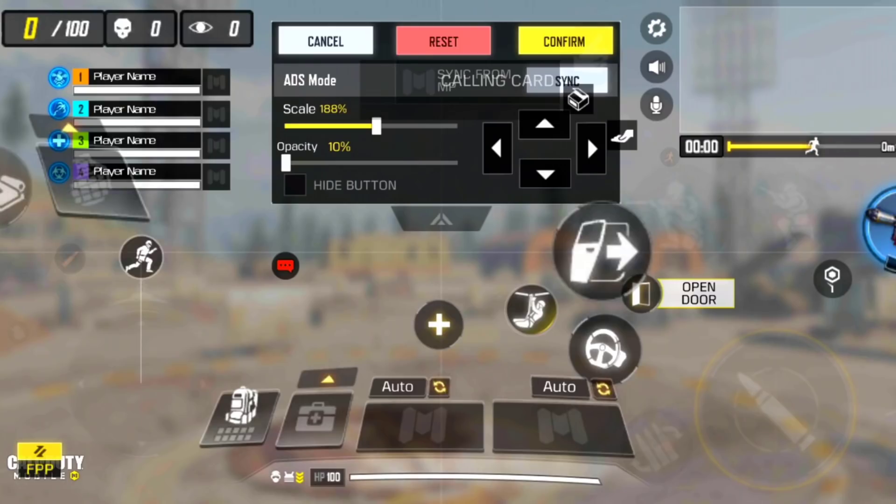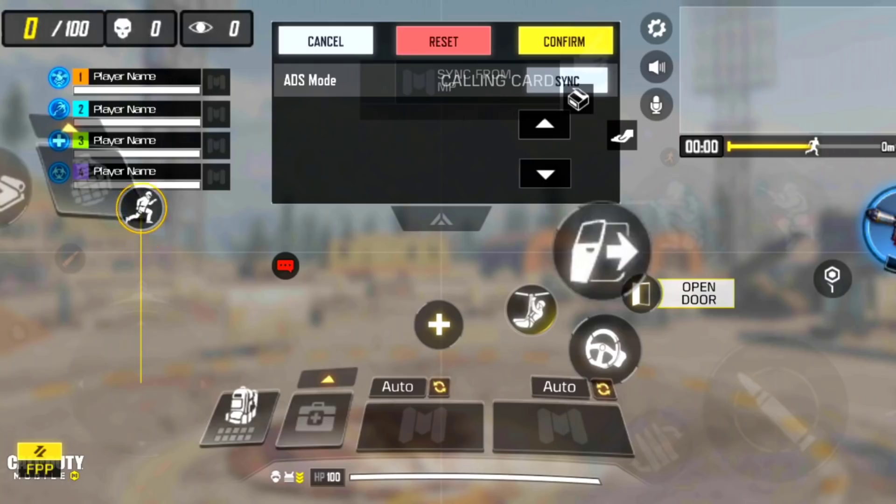There really hasn't been any significant changes with my HUD. I made my mini map a little bit bigger just so I can see where certain targets are on the map a lot clearer and pinpoint exactly where people are going to be. My prone button, slide button right underneath the mini map, my jump button, firing button, reload button — all the same exact placement. When it comes to the joystick, it's really important to have the runner icon all the way down to make auto-sprint as easy to hit as possible.